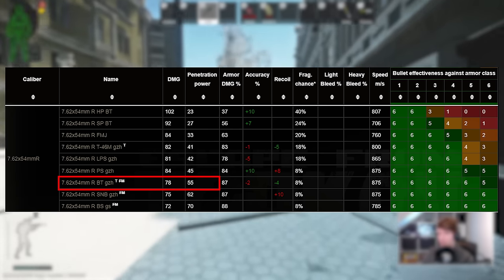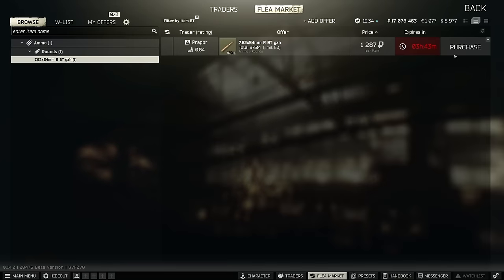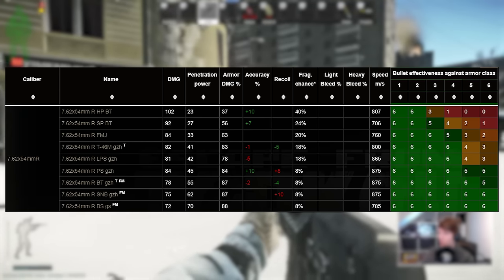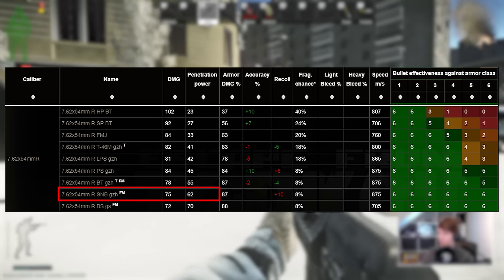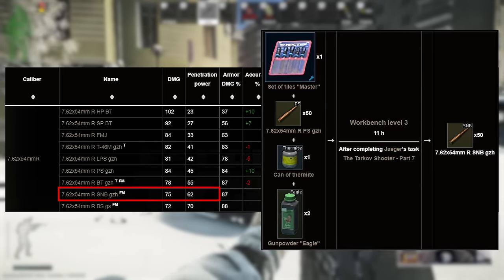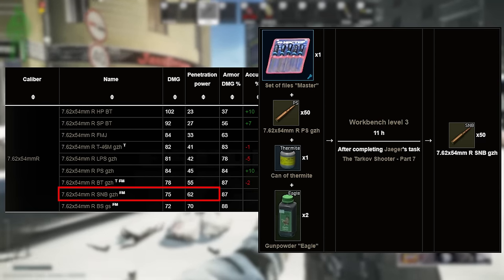After this, there are two more cartridges that are accessible. BT, which is 55 pen, is one of my favourite close range SVD bullets, as you can buy this from Prapor 4 if you're sitting there at the reset — it does sell out extremely quickly, so even if you've got the trader levels, unless you set a timer, it's unlikely that you'll be able to buy any. It's another tracer, so it's not necessarily the best for sniping, but when used with an assault style SVD, it carves through almost all armours and even class 6 in a shot or two. The final one you can access outside of finding it in raid is SNB, which can be made on the level 3 workbench after Tarkov Shooter 7 — it's one of the best bullets in the whole game with better pen than BT, but without the tracer effect.